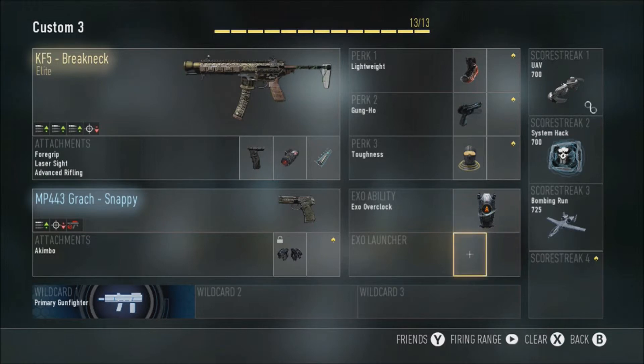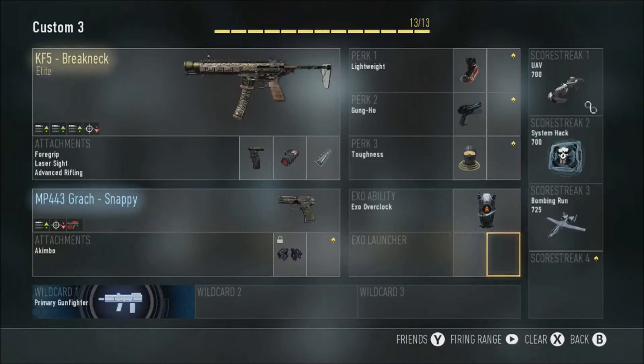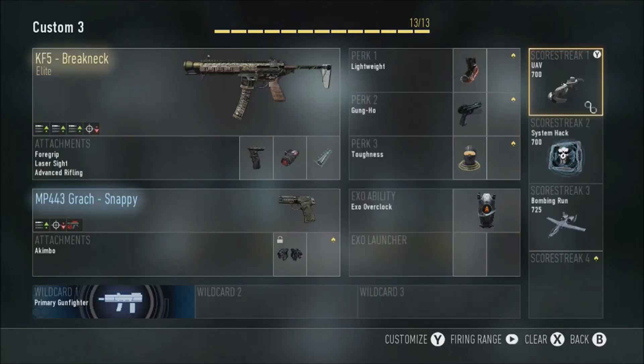For scorestreaks, I don't think you really need a launcher. The UAV on support — guys you have to be using support because I probably get three UAVs a game maybe more. That's why I get so many because support adds up every time. Threat detection is really good as well — I think it adds up to around 1,100 for module cost. Still really good so I keep it like that.